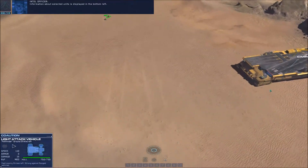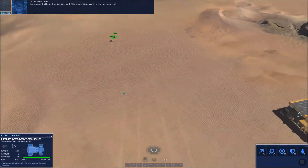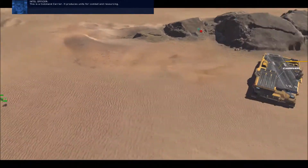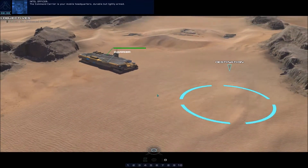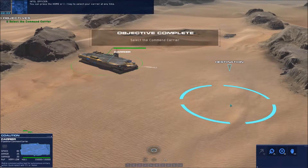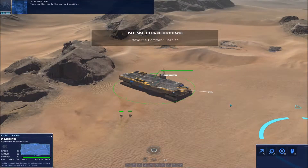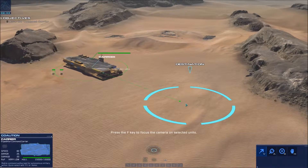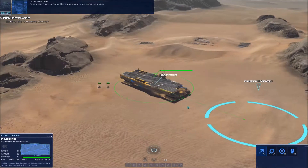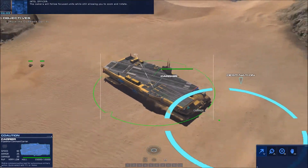Information about selected units is displayed in the bottom left. Command buttons like attack and move are displayed in the bottom right. This is the command carrier — it produces units for combat and resourcing, and is your mobile headquarters: durable but lightly armed. You can press the home or tilde key to select your carrier at any time. Press the F key to focus the game camera on selected units; the camera will follow focused units while still allowing you to zoom and rotate.